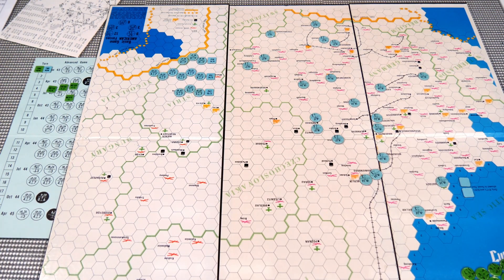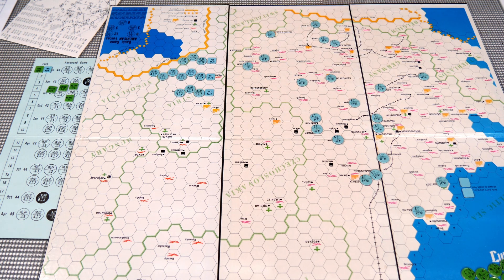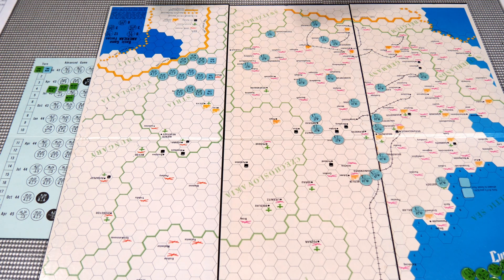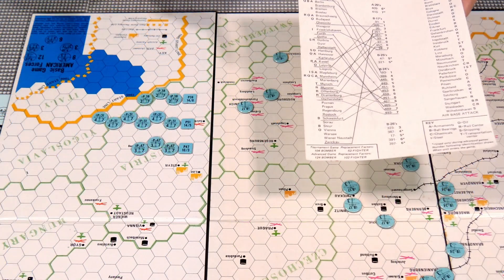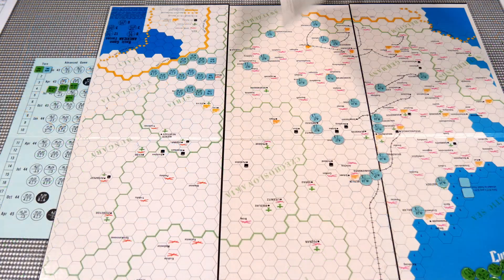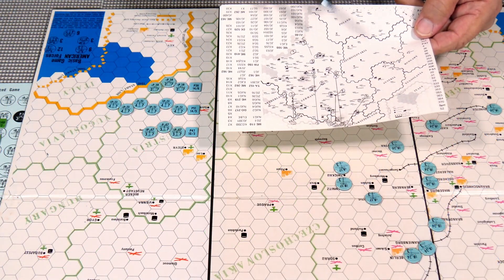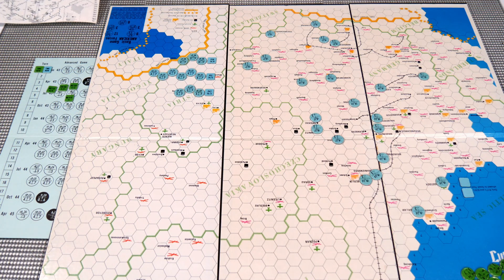To begin, the game requires a little bit of planning on the American player's part. You have to plan out how your bombers are going to attack, the direction they're going to go, what groups they're going to be in, and if you're going to have any escort planes with them. Before the German player is around, I like to get this all set up using these pads. There's a target sheet where you map out which bomber groups are going to attack which targets, and a miniature version of the map on the back where a lot of your planning goes.